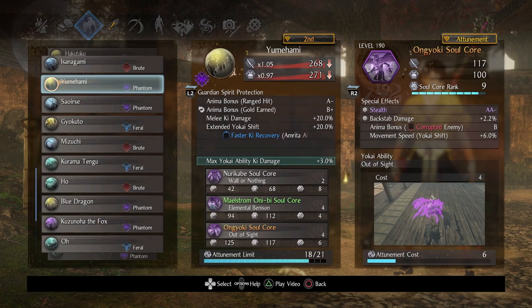Other things with Yumehame include melee ki damage, which is really nice — 20 at all times is nothing to scoff at. With purity weapons this makes a huge difference; with corrupted weapons it makes a massive difference too. The extended yokai shift is pretty cool but not something you need to worry about. Faster ki recovery and amarita absorption are nice. This soul core has a pretty low attunement cost. One last thing: the pairing of Yumehame and Baku is unique in that you will also get max yokai ability ki damage plus 3%. This is one of the very few sources in the entire game that provides a bonus to your max yokai ability ki damage.